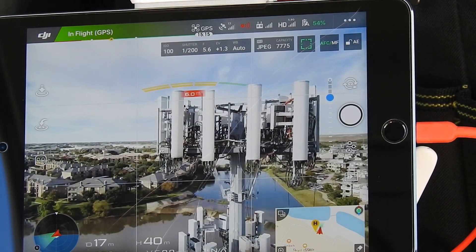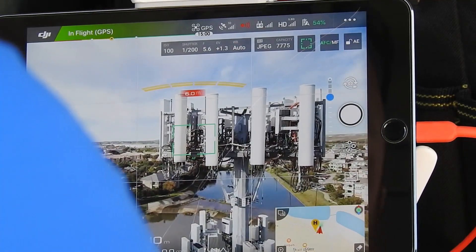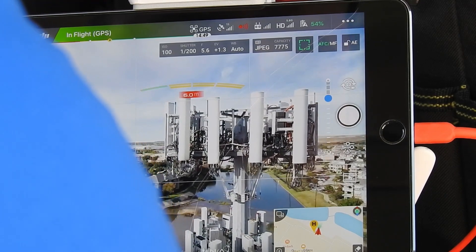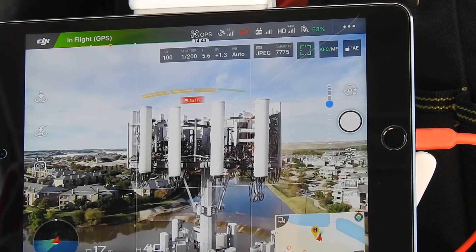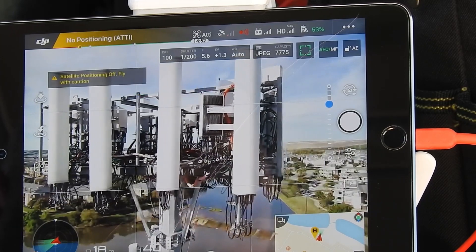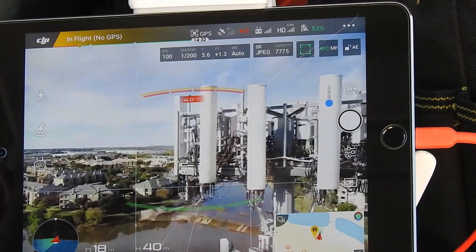Here we are, we're at 13 satellites - we've had as many as 18. And when we come in closer, we're at 5 meters, 4 meters - see, we lose it completely. Satellite positioning off and she just starts drifting.